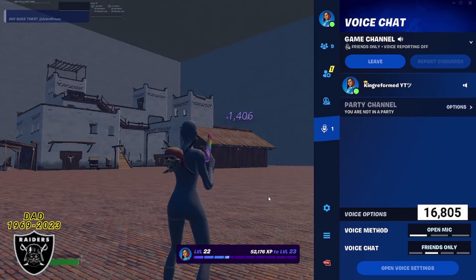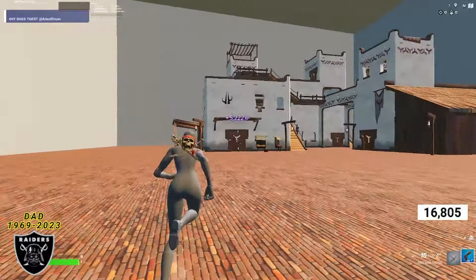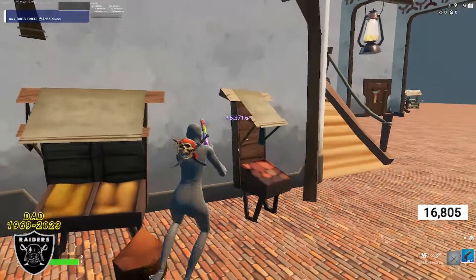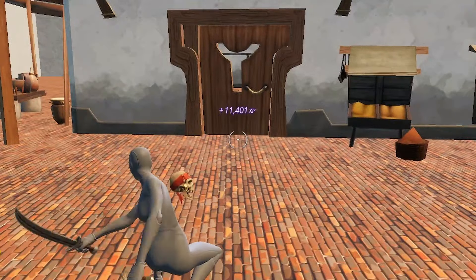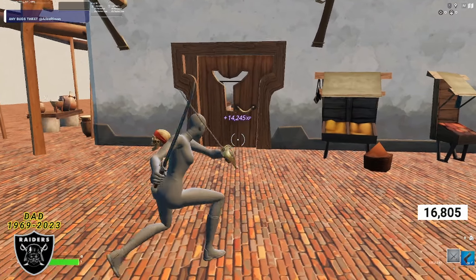To start things off, for the first XP boost in today's map, run up to the first door right here. On the right side of the door is a basket — look right at this little cabinet area. Right behind the second one is your first XP boost for today's video. As soon as you push that button, you are going to start getting thousands and thousands of XP.